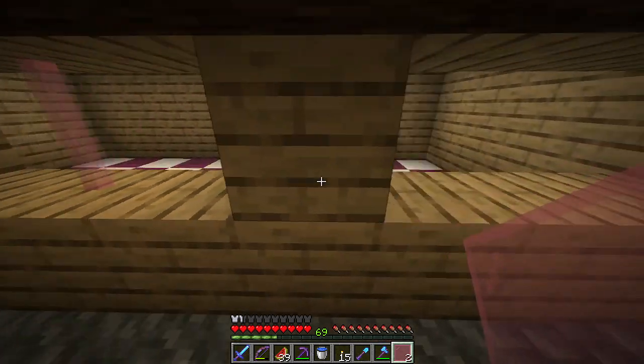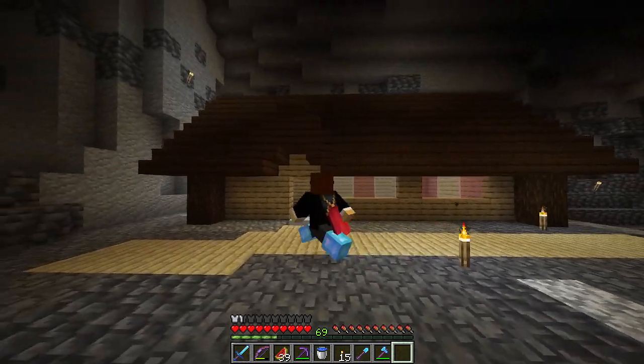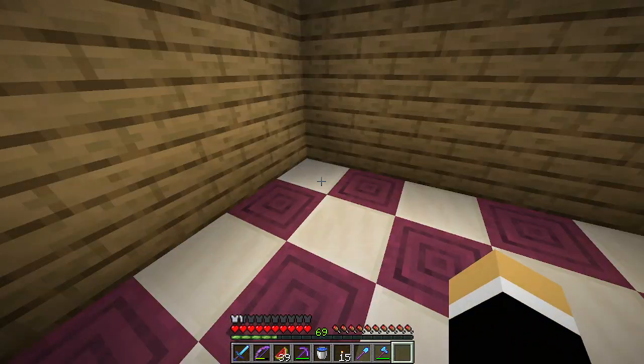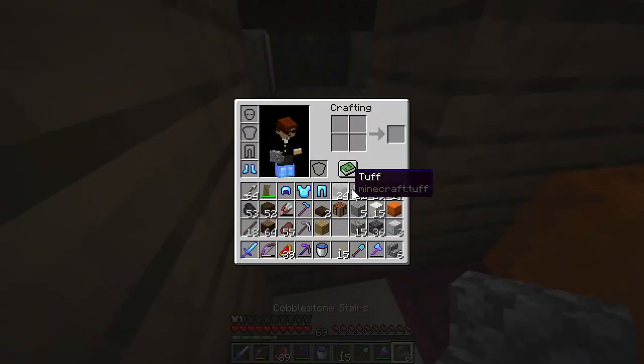Looks like we have a pink one here, and then two pink here, then white, two white. Wow, windows. Once again, I have come up with another glorious kitchen design, so let's build that bad boy real quick.